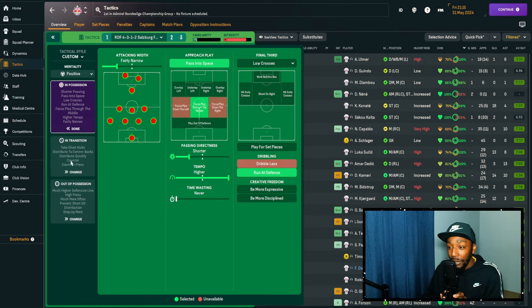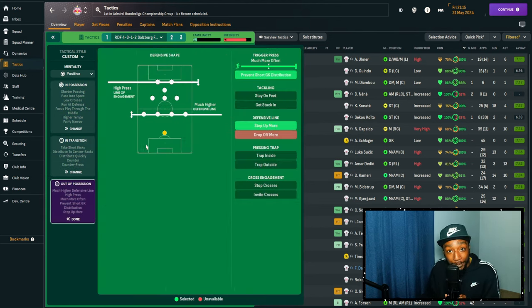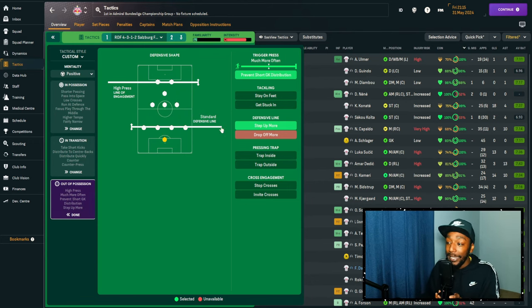For the completed project, this is what the full team instructions look like — everything we've gone through, transitions, distribution, and out of possession. We do have step up more, so on occasion we are looking to catch the opposition offside. At Atalanta, when I dropped my defensive line, I did keep the step up more instruction on.